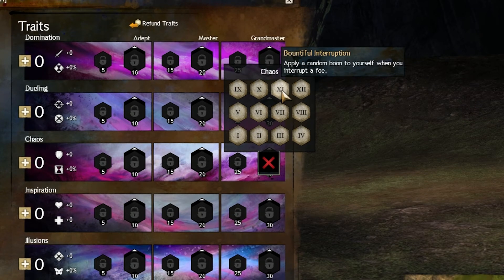Bountiful Interruption — this trait is okay, but as I said before, there really aren't that many interrupts you're going to have, and you don't know what boon you'll pick up when you do interrupt. It's just better to pick up a different trait.